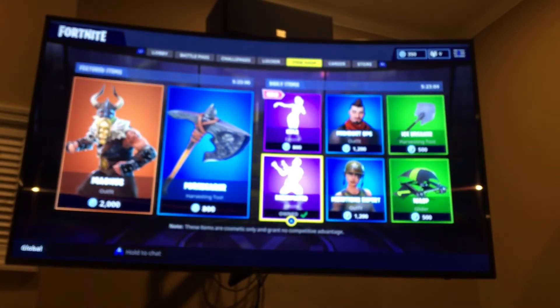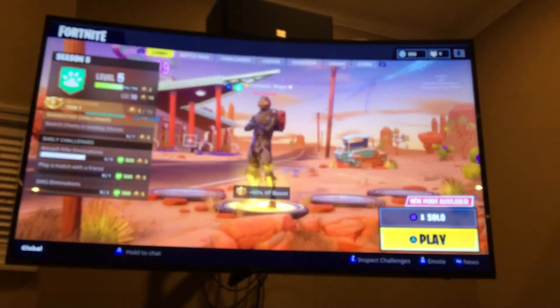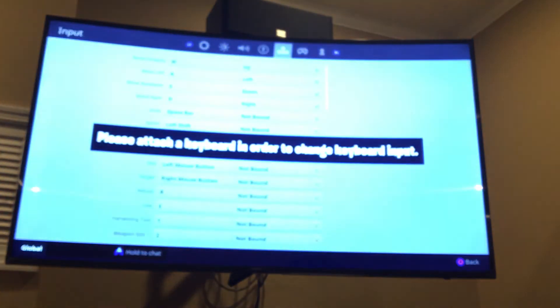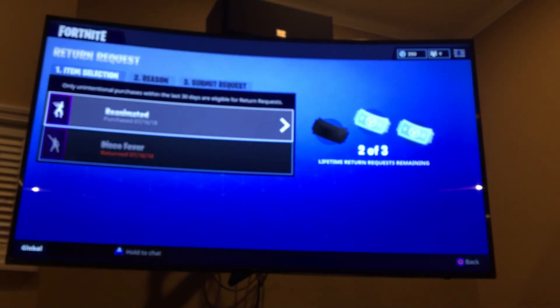So here's how to refund: go to Settings and scroll all the way to the end. You'll see an option that says 'Submit a Request' — click that, and then choose the item you'd like to refund. Once you click it, you have to give a reason and submit the request, and you'll get your V-Bucks back.